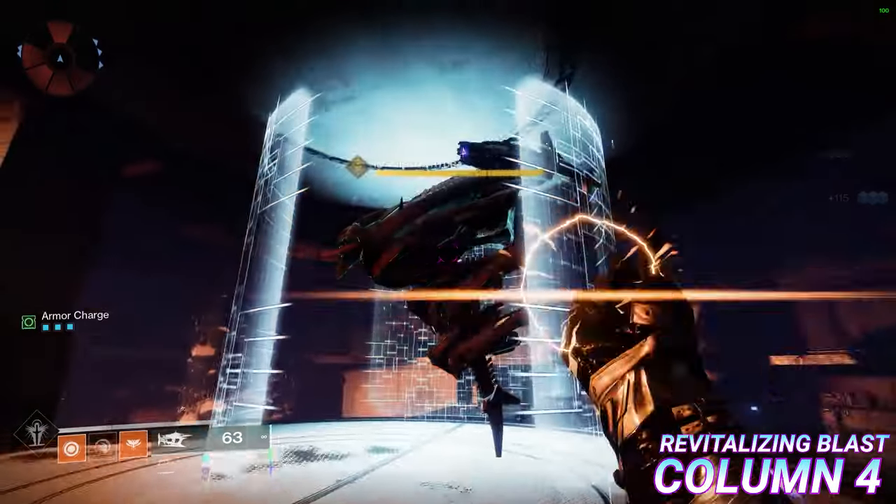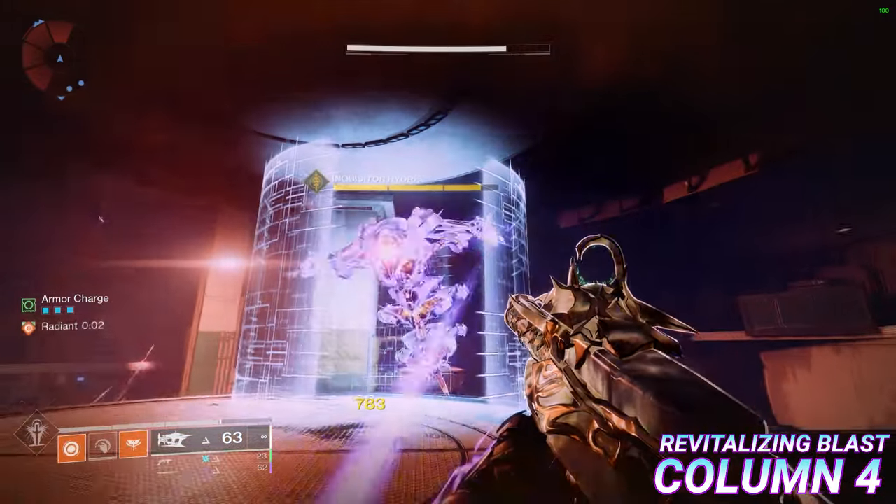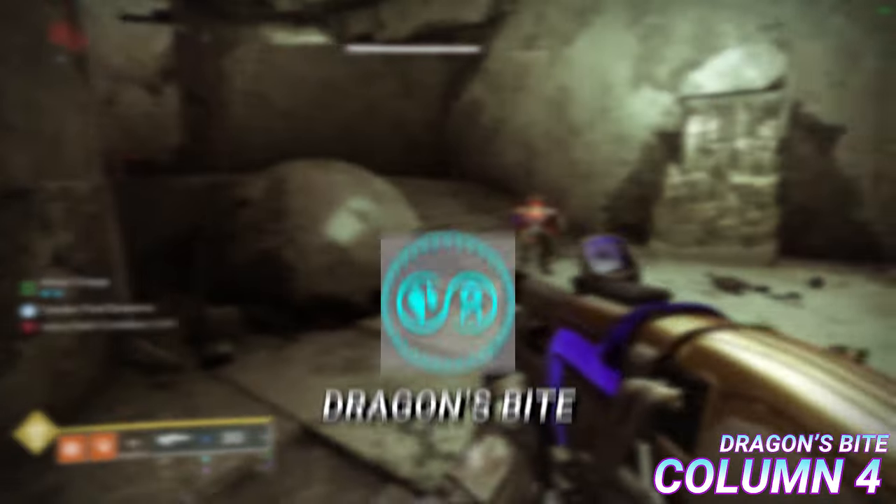Revitalizing Blast: this mod allows any solar ability to apply the weakened debuff to bosses and champions. The length of the weakened varies depending on whether you can keep the target scorched, assuming the scorch comes from an ability, but by default the weakened lasts for at least 6 seconds.